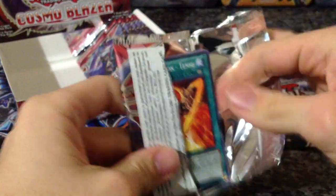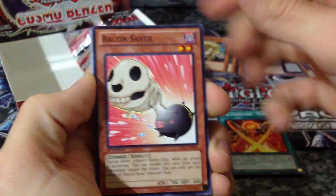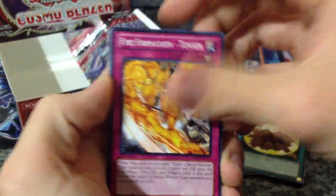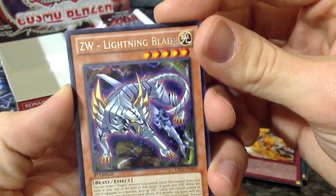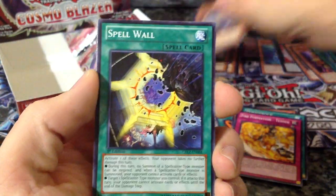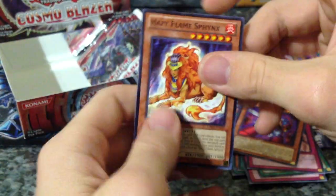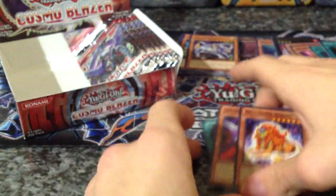Since it's not looking like I'm going to get Dragon or Bear, I'm probably going to buy another booster box just to try to get those. I know it'd be cheaper to buy singles, but I enjoy opening them up this way. ZW Lightning Blade — it's an awesome looking tiger. Spellwall, Abyscorn, Go Go Go Ghost, and Hazy Flame Sinks.